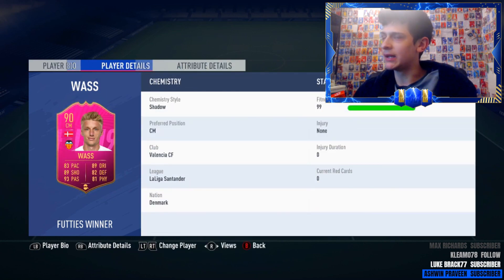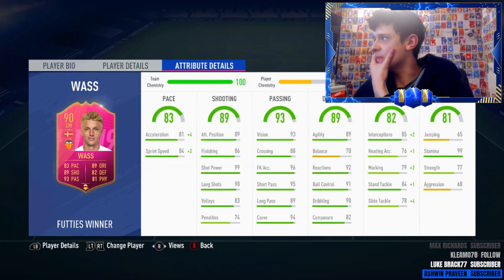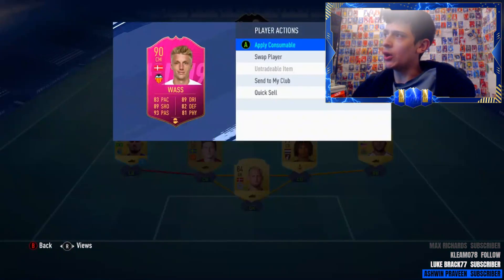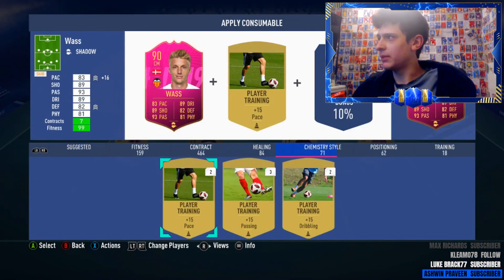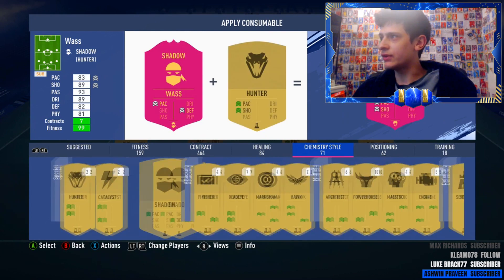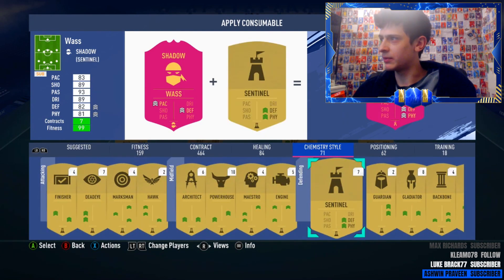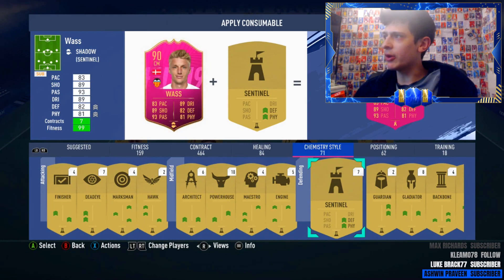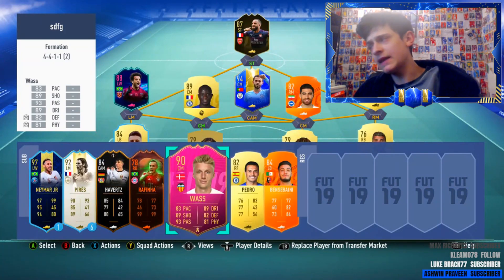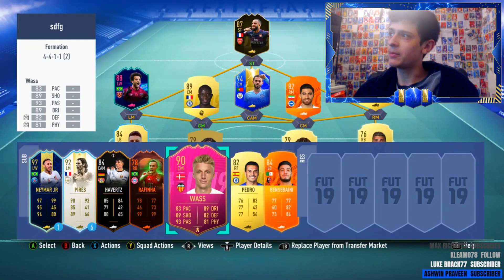Jumping is quite an underrated stat, especially with the meta being a lot into heading. I think a Sentinel might actually be alright — you could also go with an Anchor. In my opinion, I'm going to use a Sentinel. I wasted a shadow by accident spamming, so we're going to put a Sentinel on him. You could put an Anchor on him, but anyway we're going into game one — we'll play him as a centre mid. Let's see how he plays.